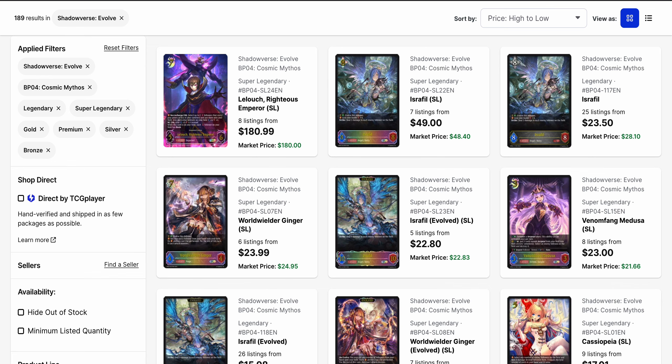Hey, what's going on guys? Double One Eight Set Shadow here. Set 4 Cosmic Mythos has dropped, and it's been a few days since the initial release. I had my box opening yesterday, which overall I got some pretty neat stuff. Now of course there's still a lot that I had to pick up, so I was busy grabbing singles yesterday. And now we are in Sunday, so we're going to see where prices have fallen.